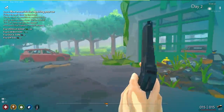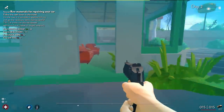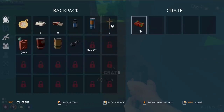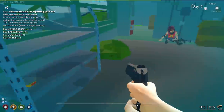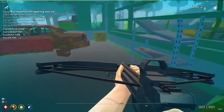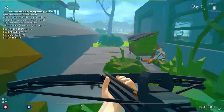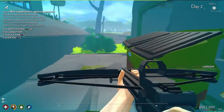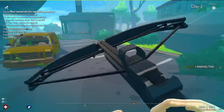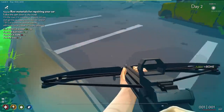Now let's head down here to the gas station — there might be something we're looking for in here. Any zombies? I hear one. That's not a zombie, that's a wolf — it just bit me. They're inside. Got it. What's in the crate? Zip ties. There's a car battery. A crossbow? We're finding all the weapons today — that's so cool. But we still need some zip ties and duct tape.